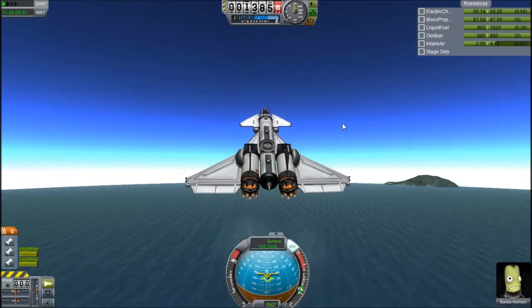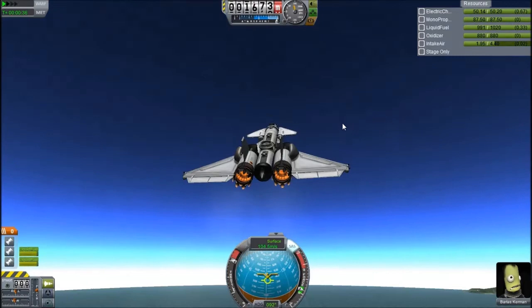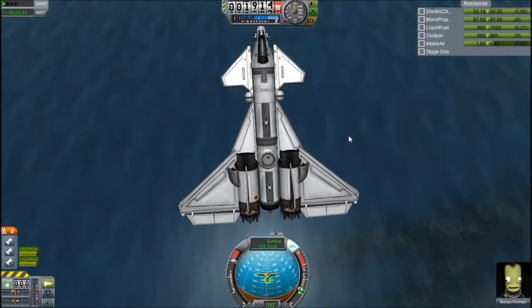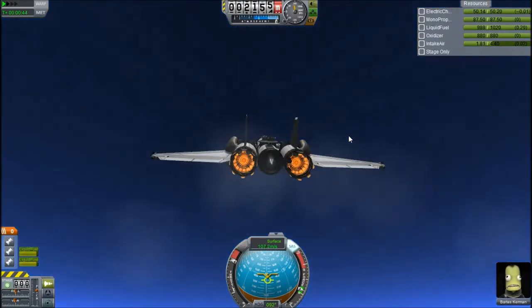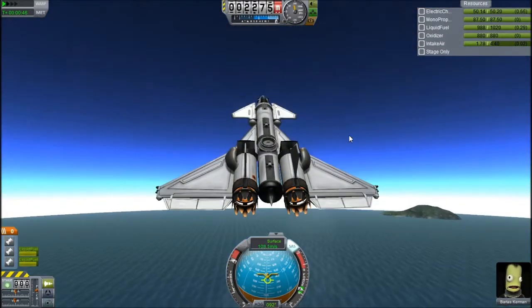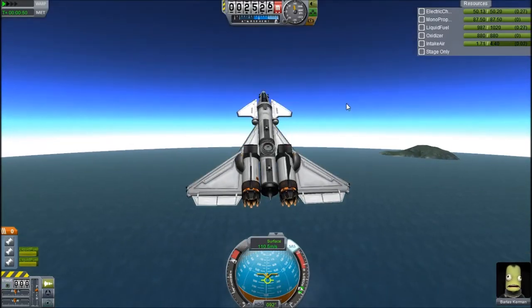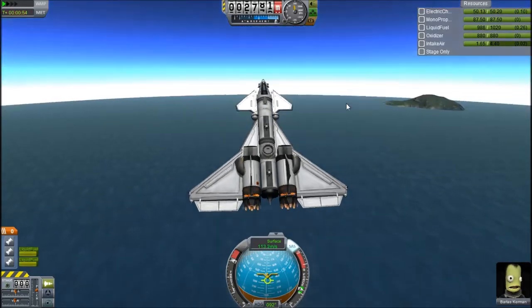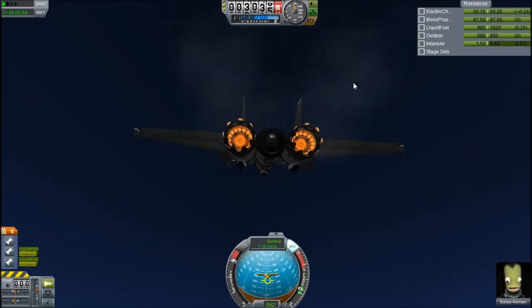I was pretty proud of this — it was loosely modelled on the SR-71, but it can take small payloads to orbit and it is just bigger. This is a proper 0.22 craft; I'm probably going to call this video something like '0.23 SSTOs versus 0.22 SSTOs'. This was built in 0.22 and has had no fine-tuning in the new editor or anything like that.